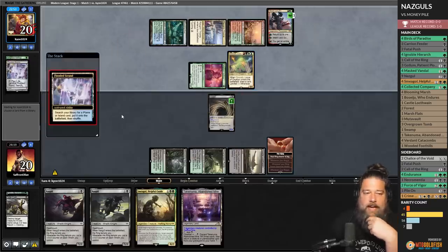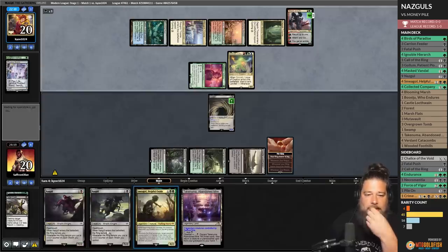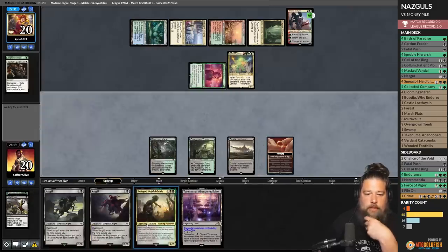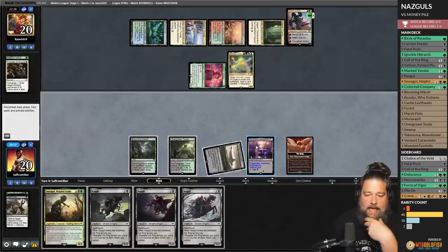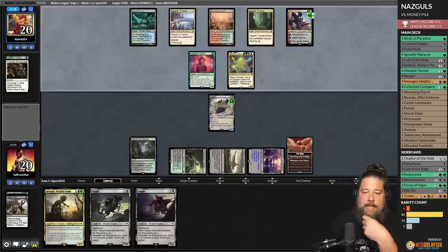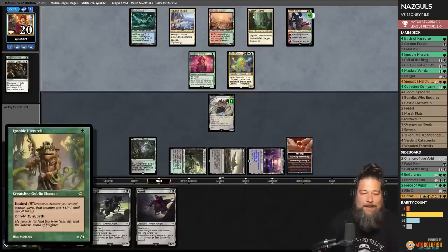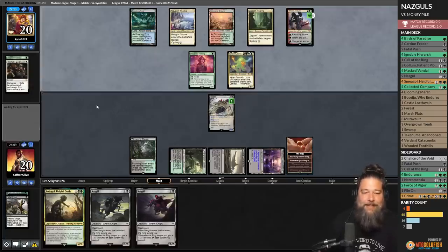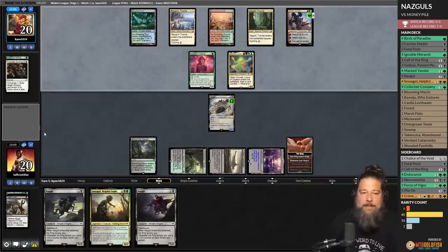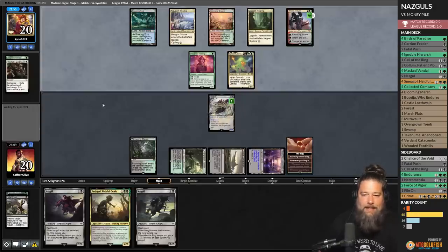Omnath makes a bunch of mana. Prismatic Ending exiles our Nazgul. We play another Nazgul and get tempted, but just playing one Nazgul a turn starting on turn three won't beat this deck. Getting the Ignoble Hierarch killed was really brutal — if we'd started a turn earlier off the mana dork, we'd be in better shape. But Omnath plus Ren means our opponent gets four mana and four life every turn. Our Nazguls can't keep up.